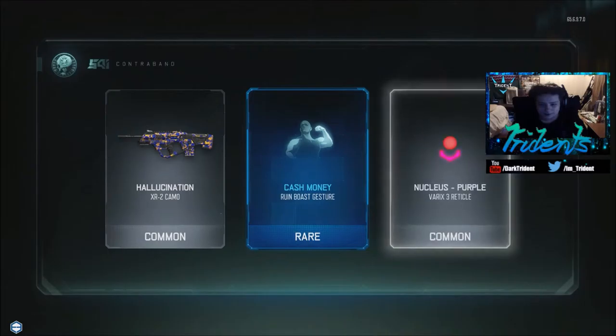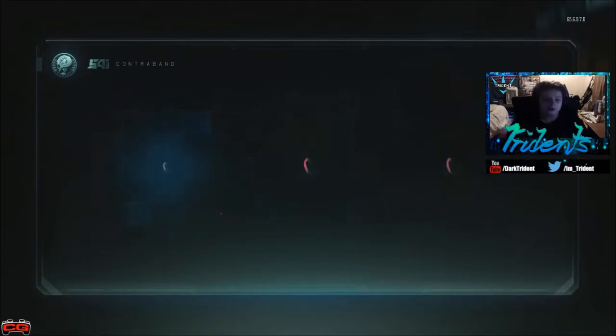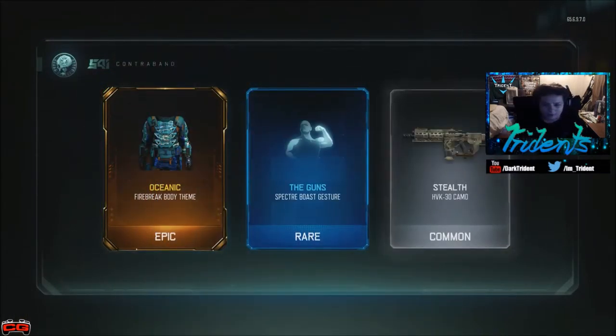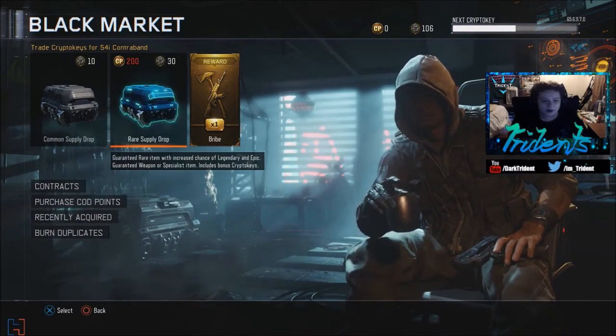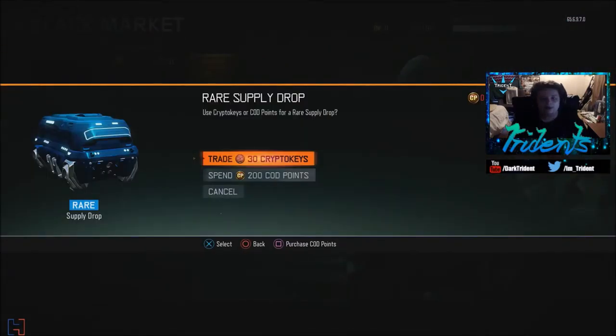A high-cal variant — Shiva high-cal, that's pretty cool. Nothing orange in this one which kind of sucks, but I got seven crypto keys. I am one key away from a hundred! Oceanic camo — I'm putting that on a hundred percent. I now have 106 crypto keys — holy crap!